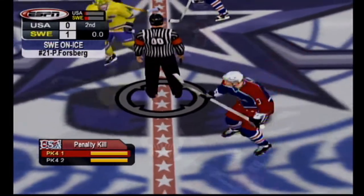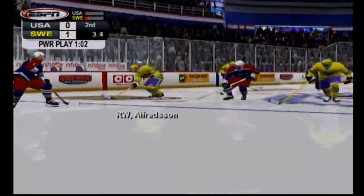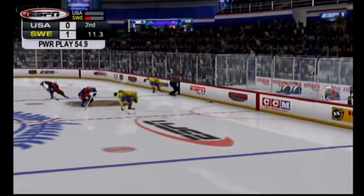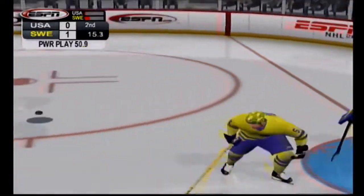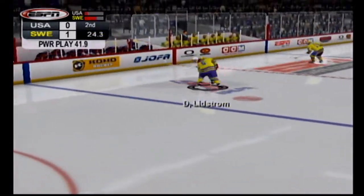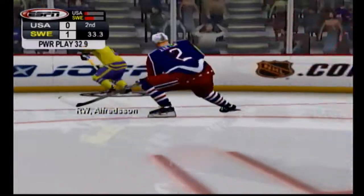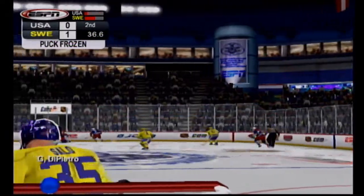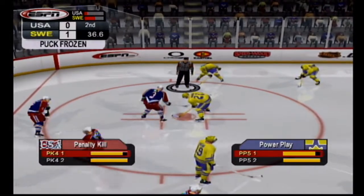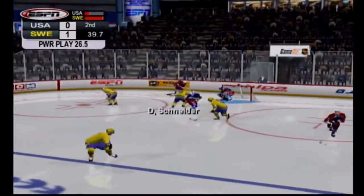We're ready to start the second period of play here tonight. The U.S. win the opening faceoff to start the second. Olin to Alfredson. The Americans get the loose puck in their own end. The puck cleared. This penalty continues. Olin controls the puck in the defensive end. Forsberg at center. Wait picks up the loose puck in his own zone, over to Lidstrom. Lidstrom takes the puck through the zone. From Forsberg over to Naslin. Alfredson from Naslin, behind the goalkeeper now, carried it into the corner. Alfredson has it down low, decides to hold on to the puck. DPAtro protecting the left side of the net. The Swedes take control of the puck here at home. One man advantage.